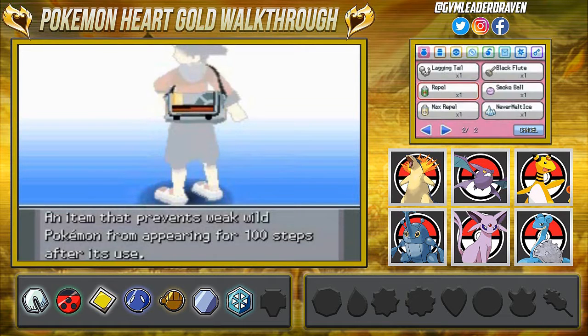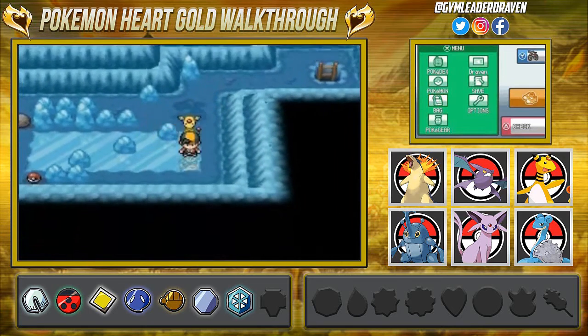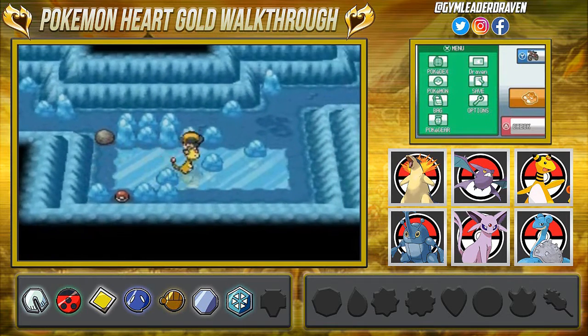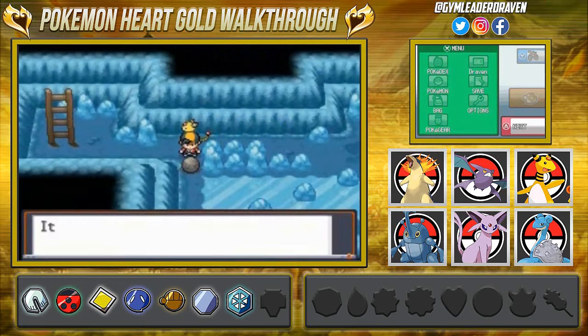Here we are in the next area of the Ice Path. We need to use another Repel because 100 steps is never enough in this place. There's another item and we need to move a boulder to position ourselves to reach that Poké Ball, so let's go ahead and push it.